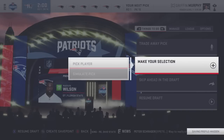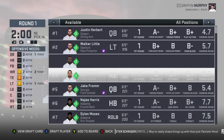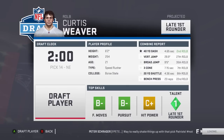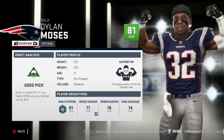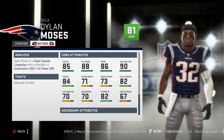In my updated rosters for realistic rebuilds, it seems like basically none of the draft picks have star development or superstar development, which is kind of strange. Let's go with Dylan Moses — do we want that or Curtis Weaver? Let's go with Moses. 81 overall, superstar development, 21 years old — 85 tackle, 88 hip power, 86 speed, 90 acceleration. Love it.